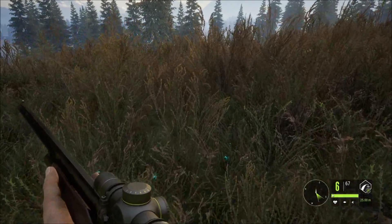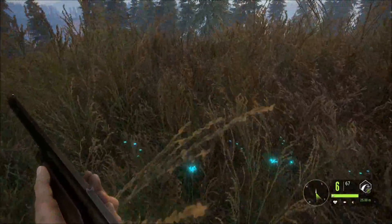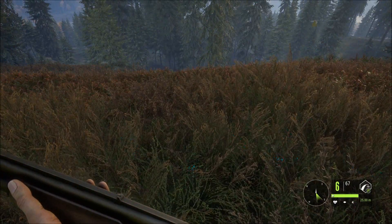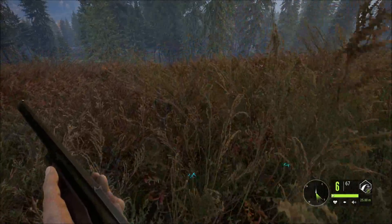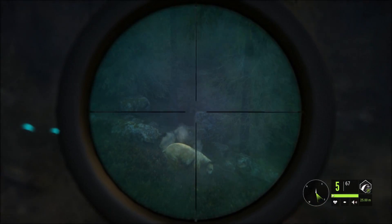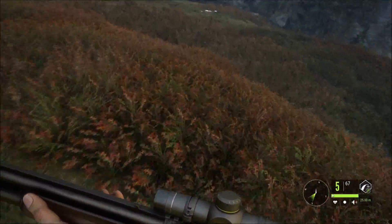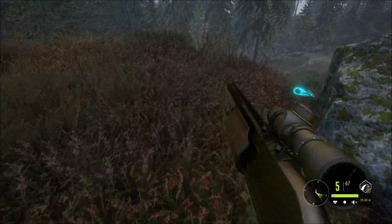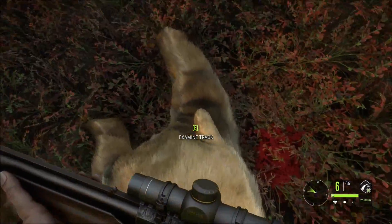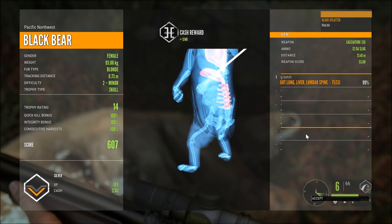I have another bear just down the hill. Sounds really close but can't see it through all the long grass and weed. I've taken the scope off, so I'm not sure if it's going to run up the hill and attack me — that's how close it feels. There we go — it sounded a lot closer than it was. I get a shot in, good one, and it's down. Another blonde bear — got one at Norton, got another one here in Belmont. It's female, another $1,200 score of 607, silver bear.